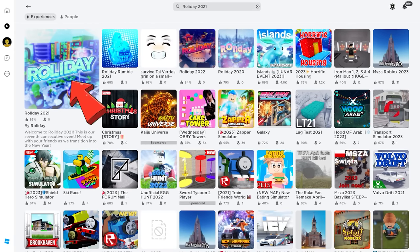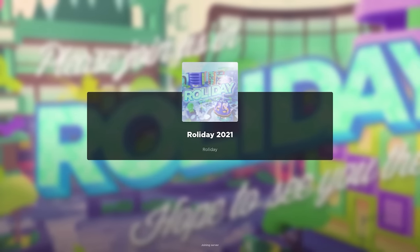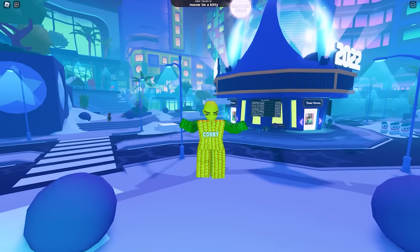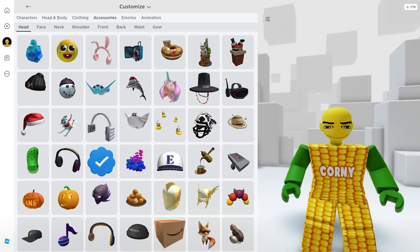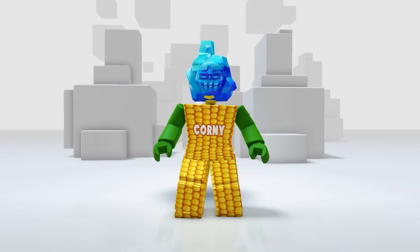Join this game called Rolliday 2021 by Rolliday. This free UGC item is super easy to unlock — once you join the game you're going to receive the badge right away. This item has been here for some time and I'm glad new players can still get it. Let's go to our inventory to see how it looks.